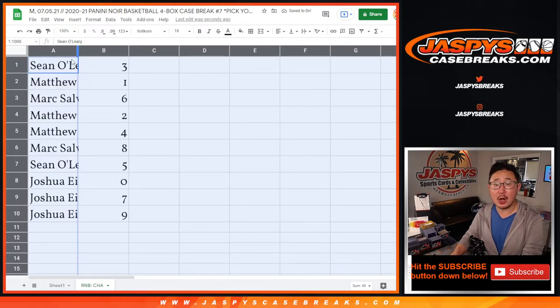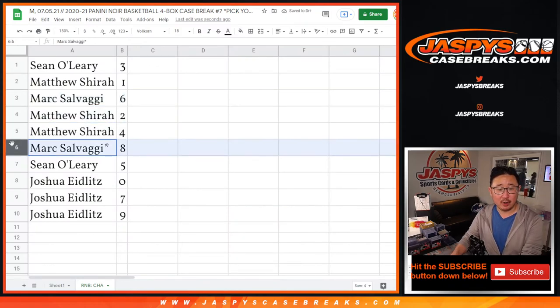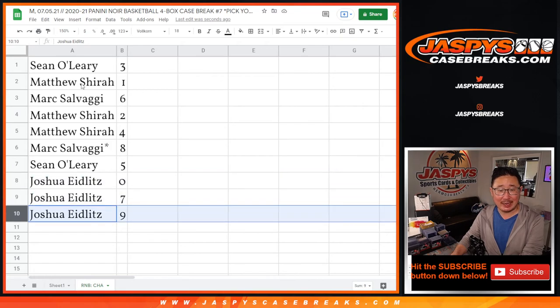All right, so Sean you have three. Matthew with one. Mark with six. Matthew with two and four. Mark with eight. Sean O with five. Josh with zero, seven and nine.